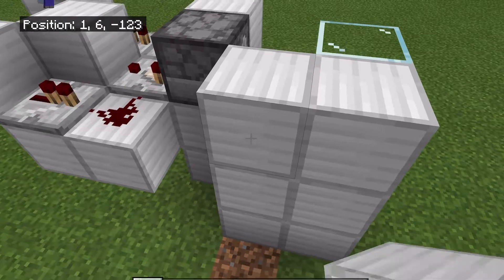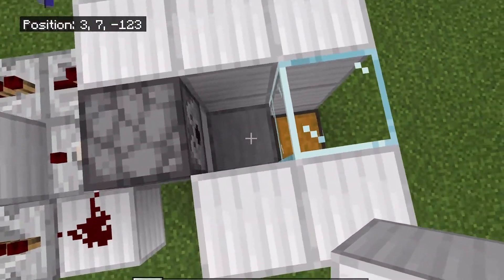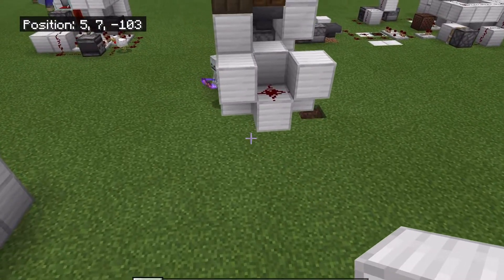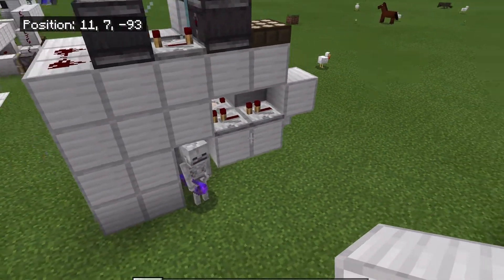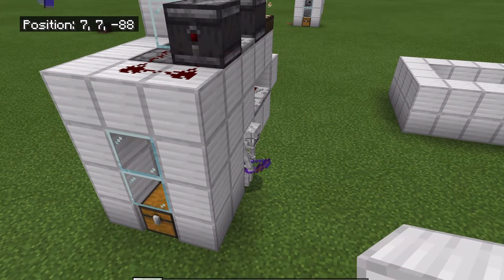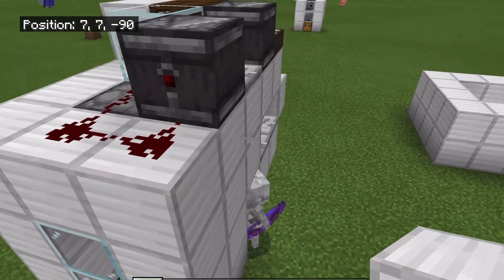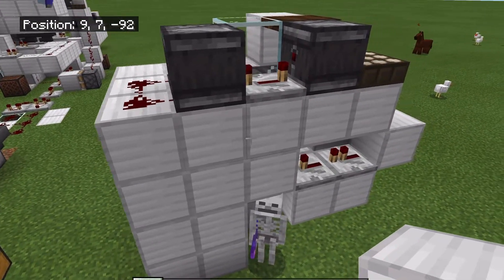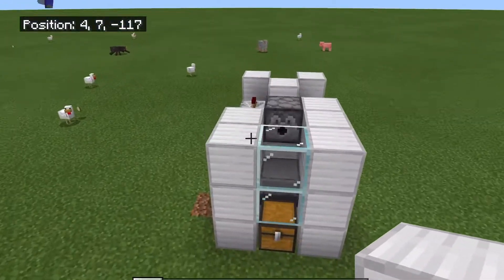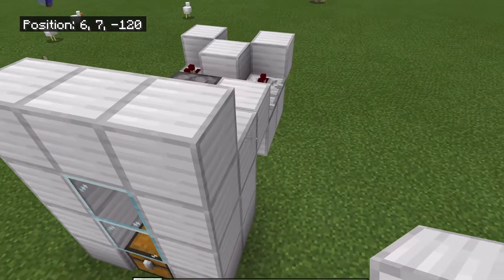Next, add iron blocks here, here, here, and here. This helps enclose the chickens once they spawn. Then place three of your chosen building block across like this — one, two, three, four back.